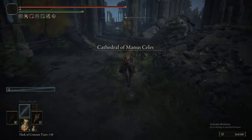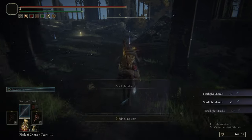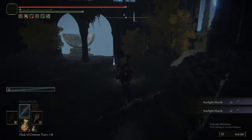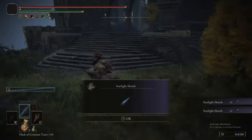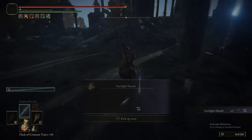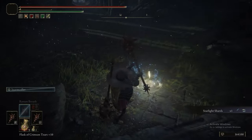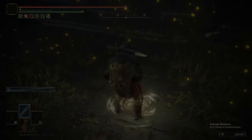Hopefully you noticed that in those ruins we rolled into the floor which opened up the secret staircase that led to a Somber Smithing Stone 8. We are now in the chapel picking up all these Starlight Shards on the floor. You can be free to use these because we've done Seluvis's quest — we don't need Starlight Shards anymore to buy his puppet Spirit Ashes. So these are effectively just consumable items that will restore some of your FP over time. Very useful.